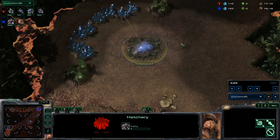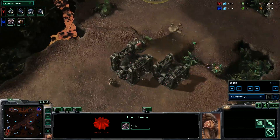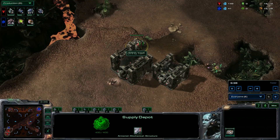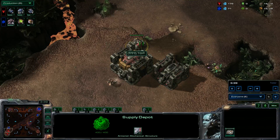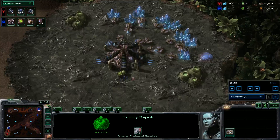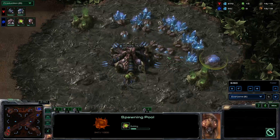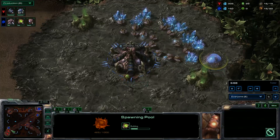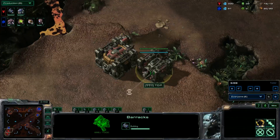We have the hatch now blocking the natural of the Terran player. In this particular scenario, the Terran player does not see it and does not scout it. We are going over games later where the Terran sees it early and what he can try to do, and how you change your strategy. But for now, we build our spawning pool immediately after the third hatch, and the Terran goes straight into his barracks, still having no idea what is happening.